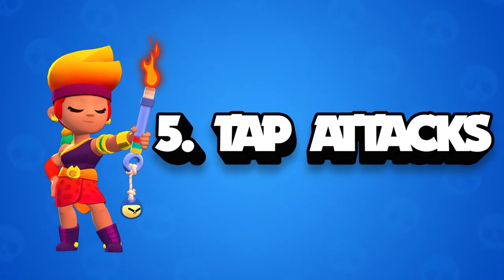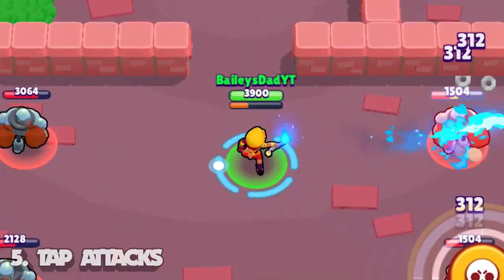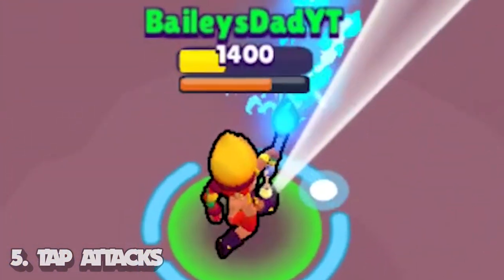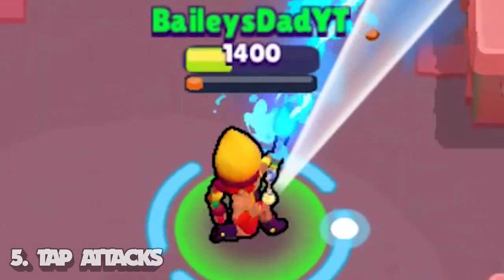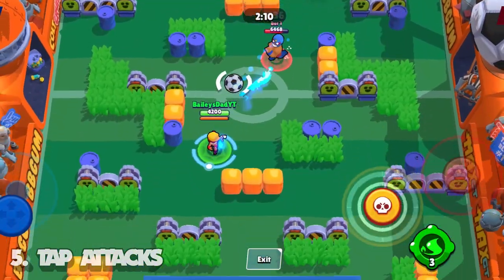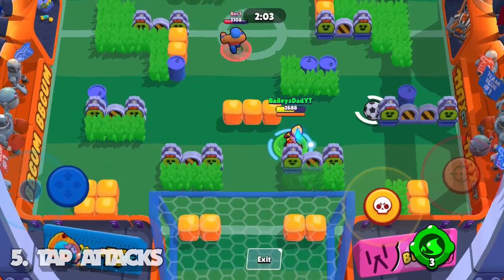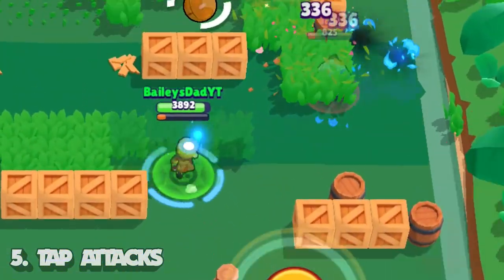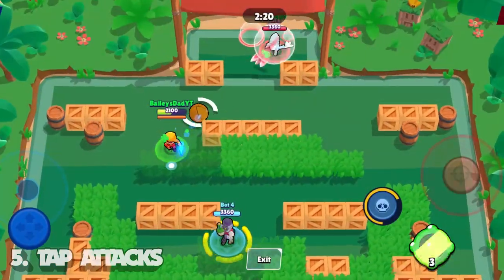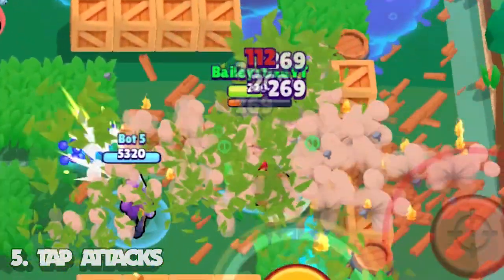Tip number five is tap attacks. Amber has the most ammo of any brawler, with 40 shots, which can feel like an amazing bottomless pit of ammo when you're melting someone down. But if you're not careful you'll burn through all of it in seconds, leaving you open to getting stomped. That's where the auto aim tap attack comes in — use it to conserve ammo and pressure opponents away. There are even situations where you can finish someone off by just tapping out shots, like against glass cannons such as throwers. Quickly tapping the auto aim attack will hit opponents more often than simply holding it down when they're right in your face.